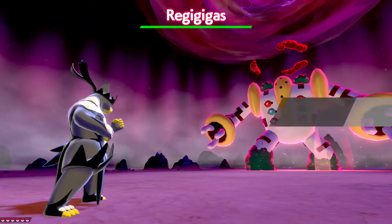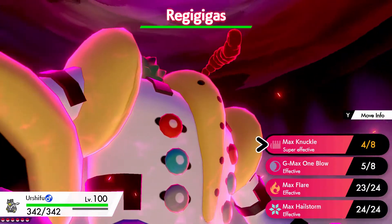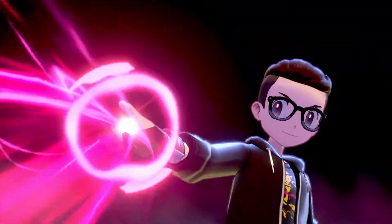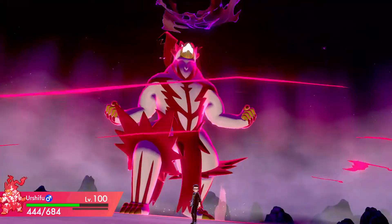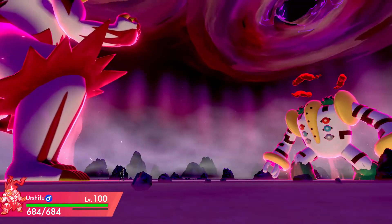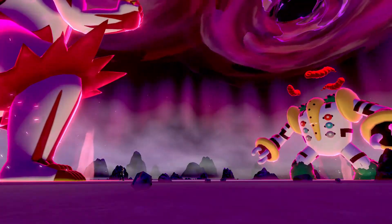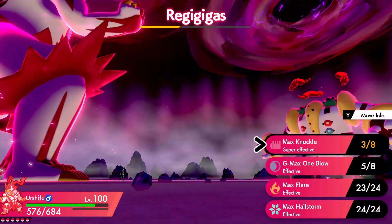The Reggie data — Reggie father, however you want to call him. Obviously he's a Normal type, so I picked my favorite Fighting type right now. I'm gonna go ahead and max knuckle. Also note he is level 100, so you're gonna have to bring your A-game. Super effective, increasing my attack at the same time — Reggie Gigas is going down.